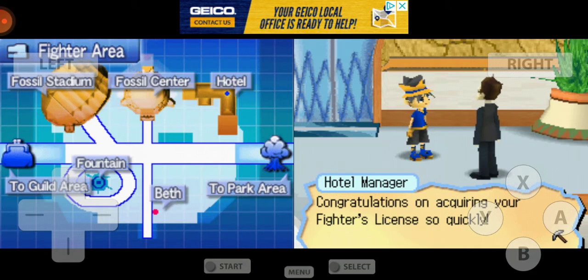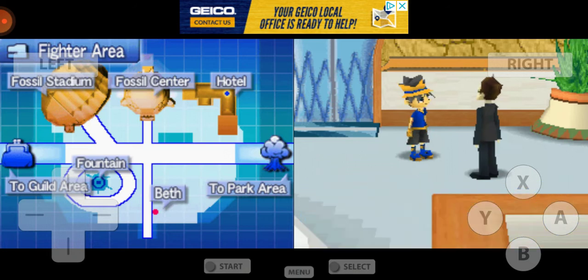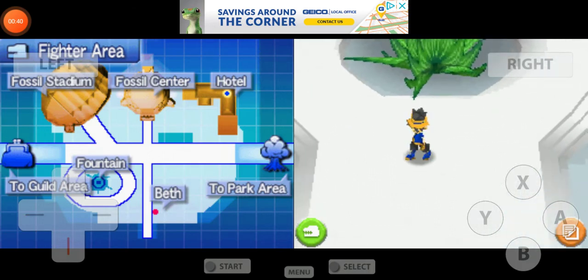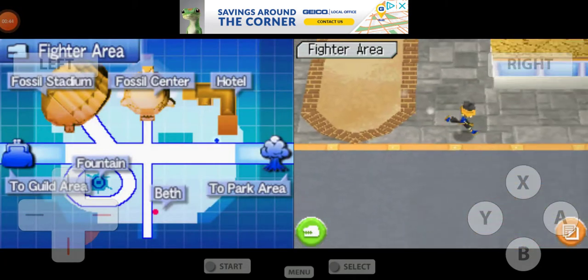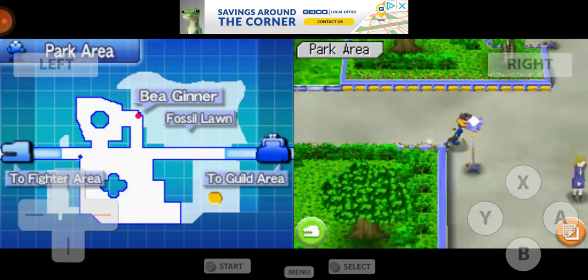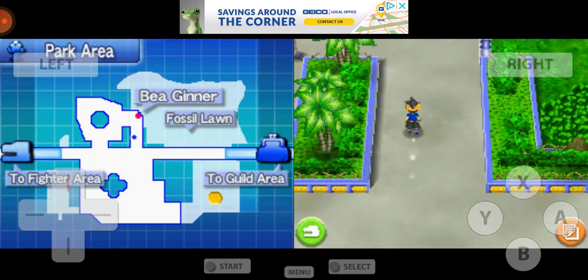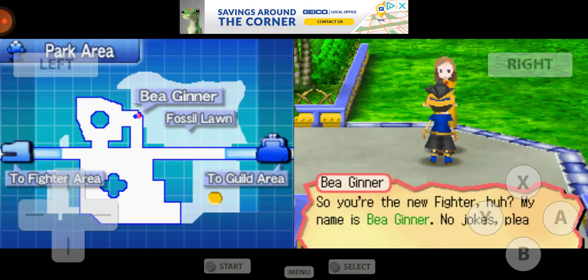Congratulations on acquiring your Fossil Fighters license so quickly — please allow me to explain the status menu... You don't need to hear about this. All right, now we're back. That was just to explain how to get to Bea, and such. If I remember, we go left to the park area. And there she is — god, what a stupid name.